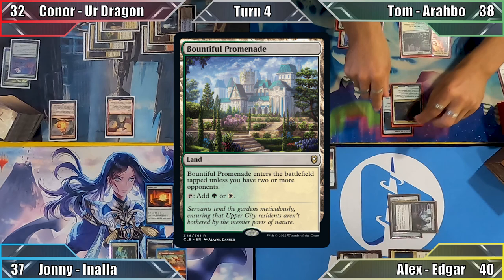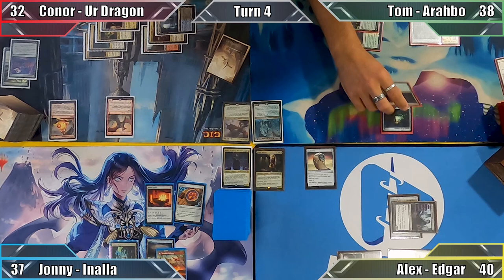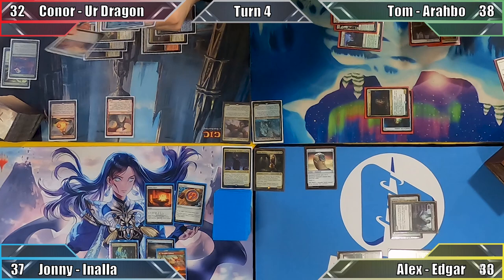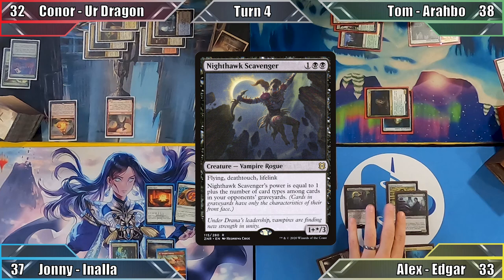Tom plays Bountiful Promenade as his land for turn and equips Sword of the Animist to Fleecemane Lion. Moving to combat, he gives the kitty +3/+3 with his commander's ability and attacks me with the now 7/7 creature. The sword triggers and Tom puts plains onto the battlefield tapped. Unable to block, Alex takes 7 damage and Tom passes the turn.